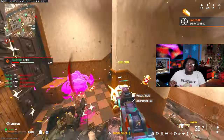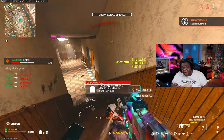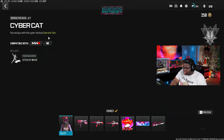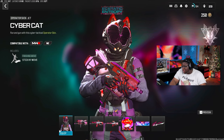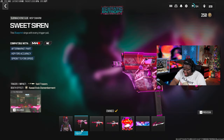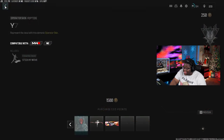Warzone 3 has added a new anime mastercraft blueprint — the Ecstatic Entropy mastercraft bundle is available and this thing is just fire. I'm gonna show you everything that comes with the bundle. We have the Cyber Cat optic, this is sort of fire, but let me show you what this looks like.